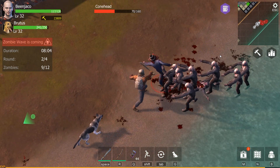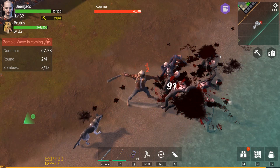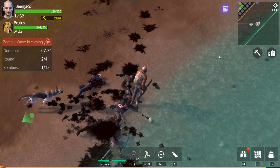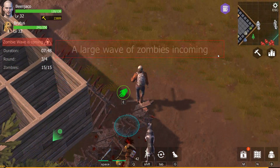Knock her down. It shouldn't take long but it sucks — it's only 20 experience points for each one. Only one zombie left. It's an engineer. You're done.